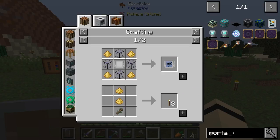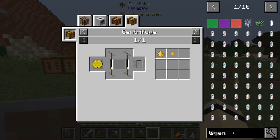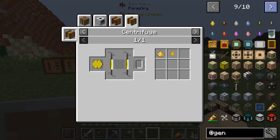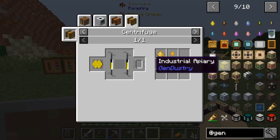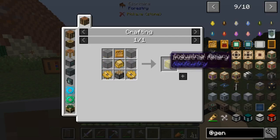Looking through Gendustry — there's mutagen, and the industrial apiary. I think if you place that out in the world it can automatically continue cycles of getting bees and keep them going. Because otherwise I'm going to have to keep going out to the desert and placing drones and possibly princesses if I want to keep producing. The industrial apiary allows automation.